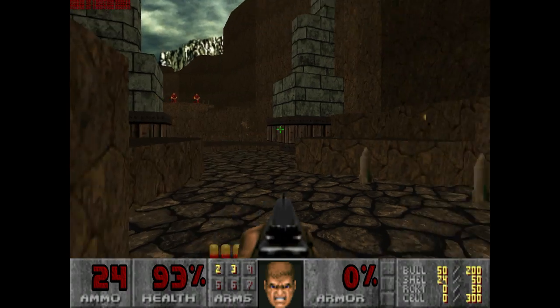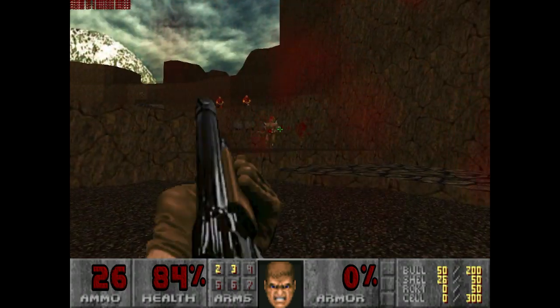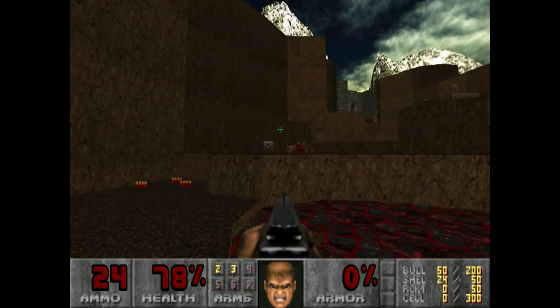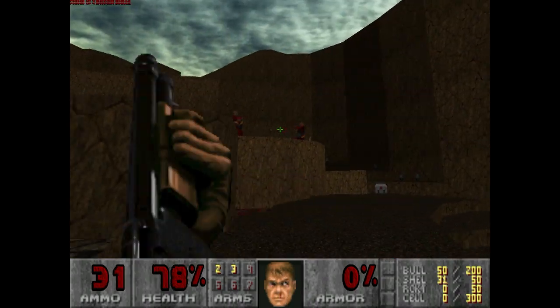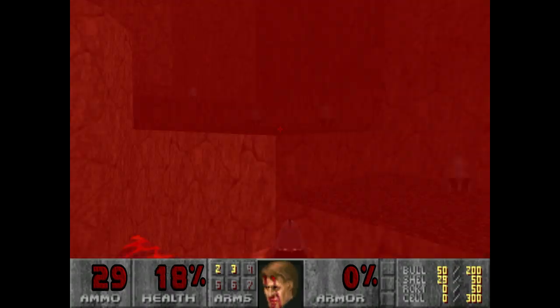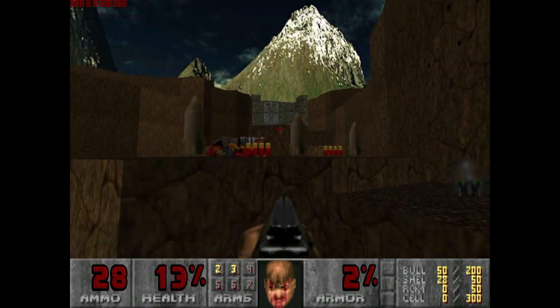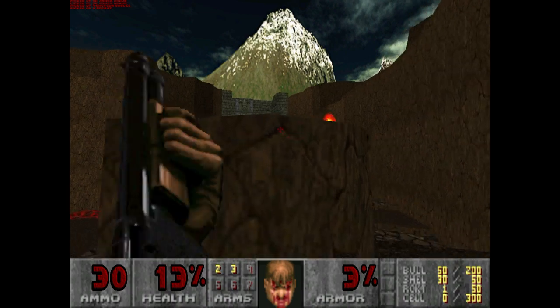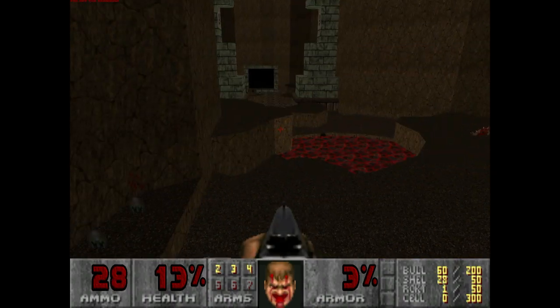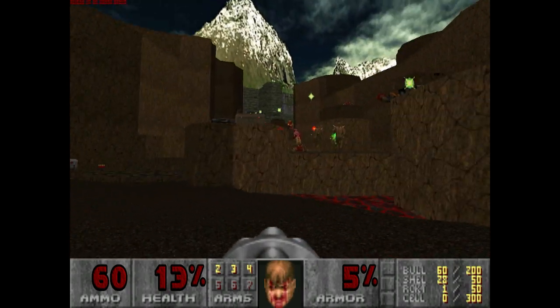It also doesn't change the level names, but again, you can change that with mapinfo — it's not really a big deal. You're getting the maps, and that's really all that matters. You can also look up and down, crouch and jump. These maps are actually pretty tough, at least they were when I was using an Xbox controller because you had to play it on the 360 before.